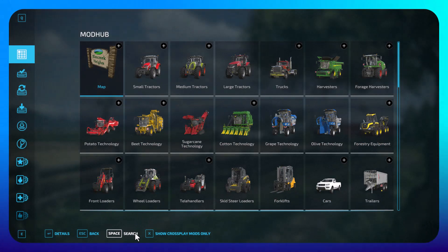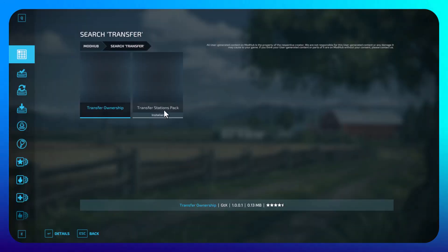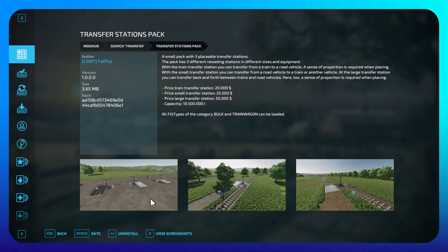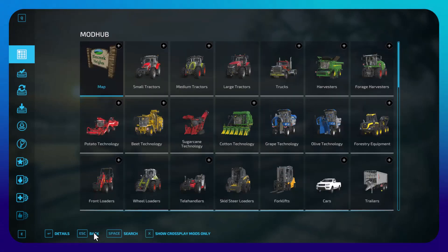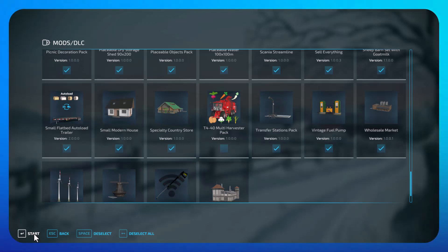You will need to bring in the mod from downloadable content. Search for 'transfer' — Transfer Stations Pack — then go to details and at the bottom you will have 'install'. Click on that, then go back and wait for 100% to appear, then go back and join the game as normal. Take the mod when you come in, start the game, and then make sure you save.